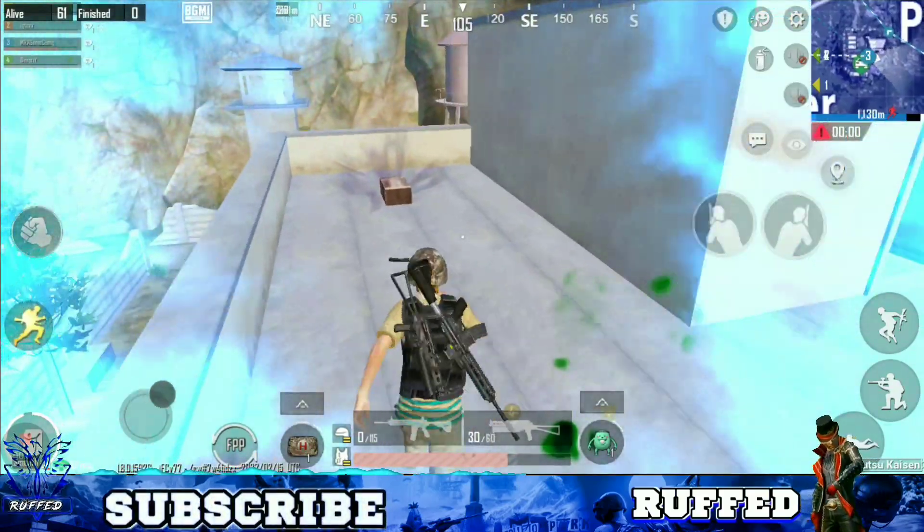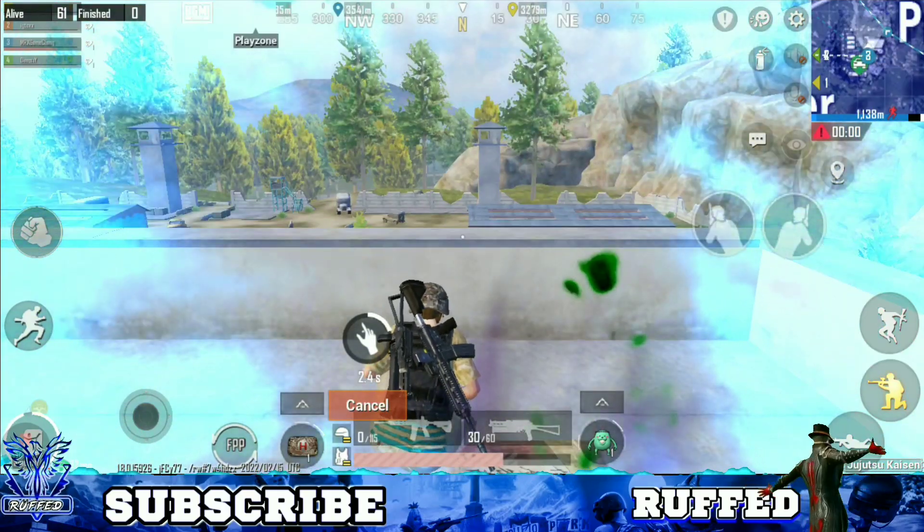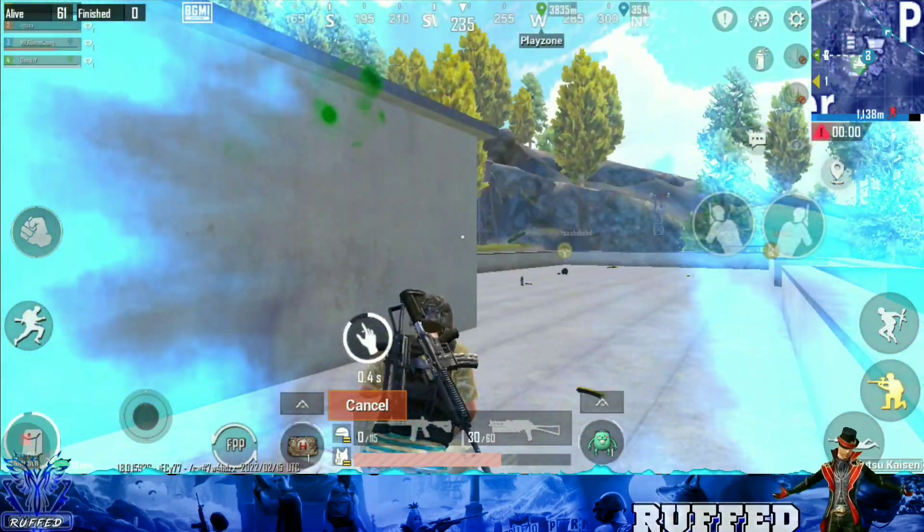The third Jujutsu Kaisen crate location you will find in Prison, on top of the main building. Remember that whenever you pick up a weapon from a super crate, you have to reload it every time.